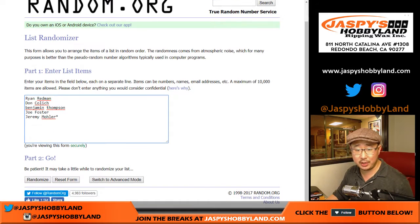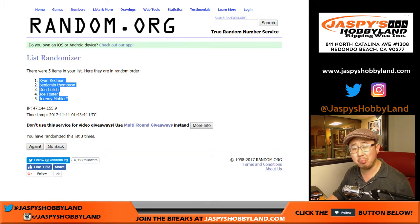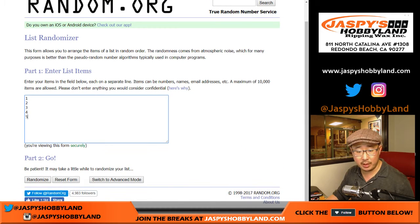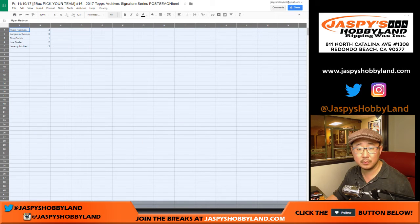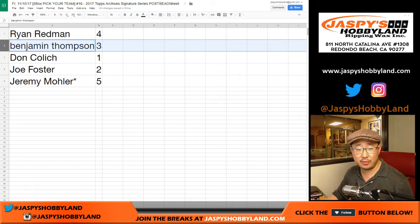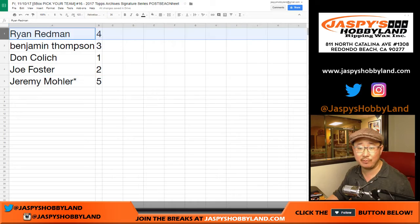Three times on the dice — one and a two, three times. One, two, and three, just like that. Ryan down to Jeremy: 33. Three times on the dice. Once again, three for the numbers — one, two, and three. Four, three, one, two, and five. Ryan with four, Ben with three, DC with one, Joe with two, and Last Bot Mojo Jeremy 33 with five. We'll start with Ryan first.